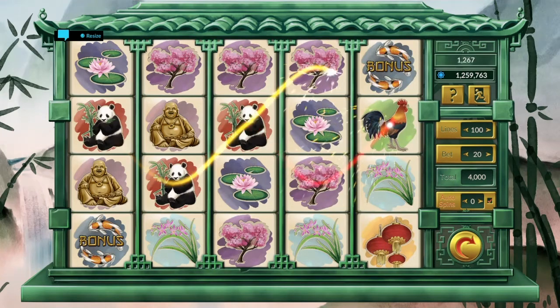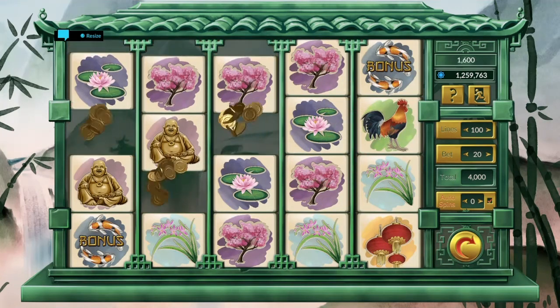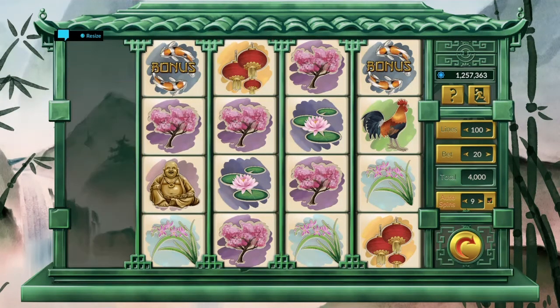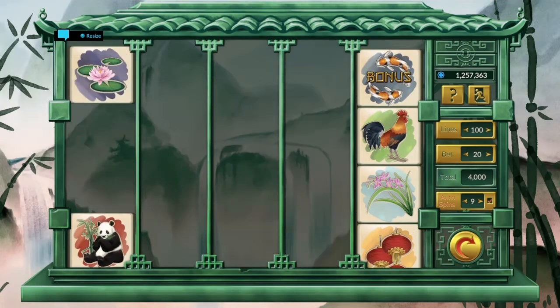So it seems like the trophy for getting 25,000 chips in one spin is about as simple as hitting a bonus. And the trophy for getting 100,000 chips is a matter of getting really lucky with it.